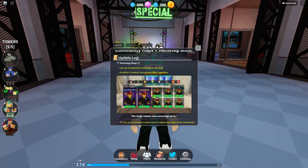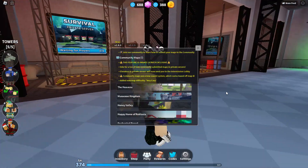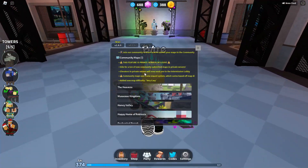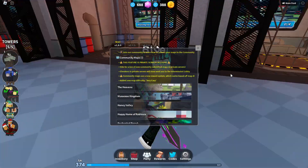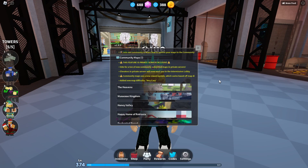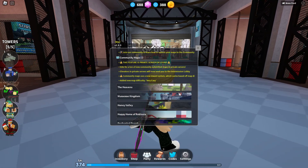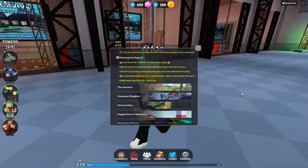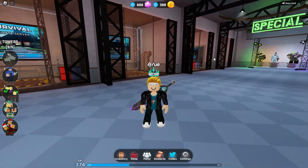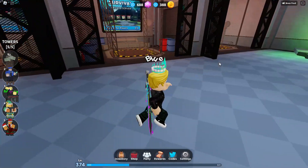The name tag section has four rarities: Common, Uncommon, Rare, and Legendary — that's all you really need to know. Community maps are for private servers only, but you can vote for a bunch of new community-submitted maps. The elevators like we covered are intermission ones. There's a new map difficulty, and the community maps use a different reward system.